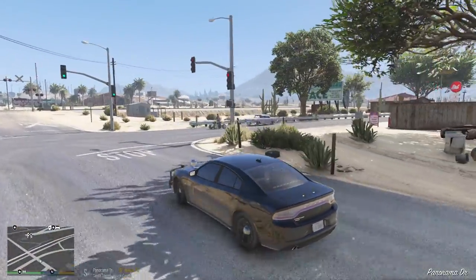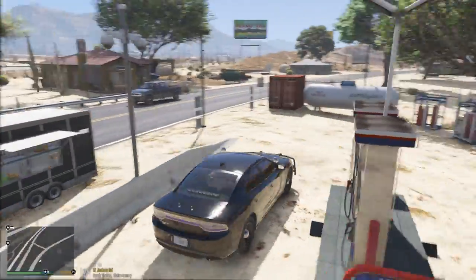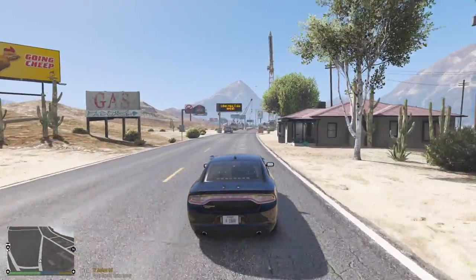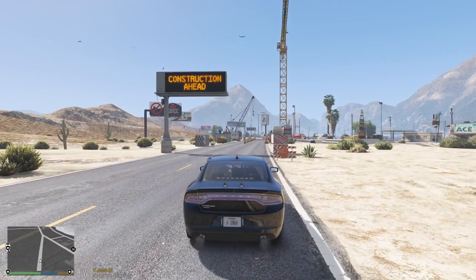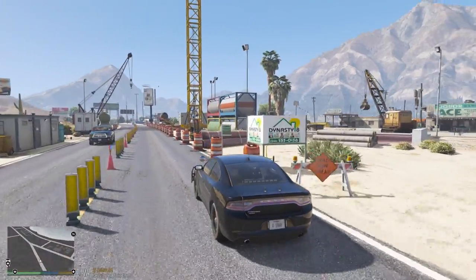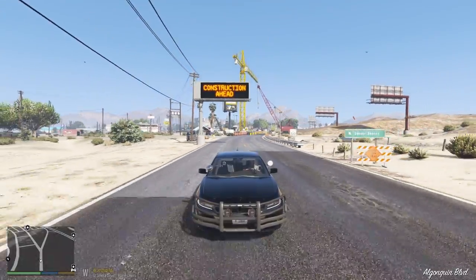We're going to move on to the west side of Joshua. We've got a gas station here — if you do have that gas plug-in you can use it, you've just got to put the coordinates for right here. I've got another house here with people in the front yard, and then we have the construction site. Both these DOT signs are animated — you can see it goes from 'construction ahead' to 'slow down.' That's the construction sign there.